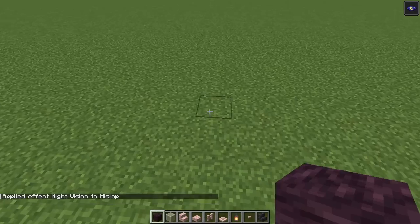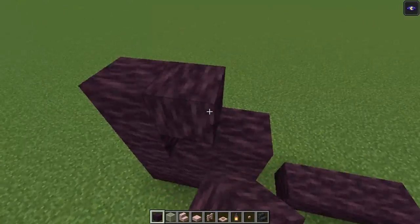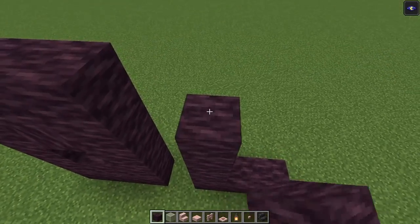To start off we are going to outline the build. You want to go in three blocks, then skip one and go in three more. After that we are going to create a window shape. You want to go up five blocks in total — one, two, three, four, five — and let's build in this side as well.